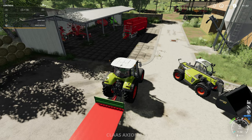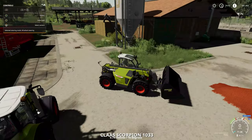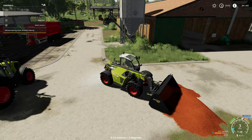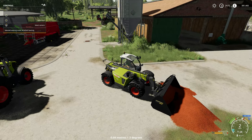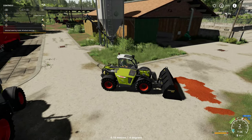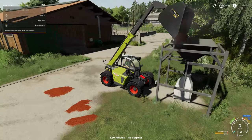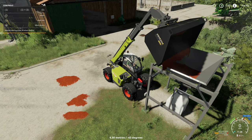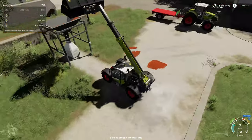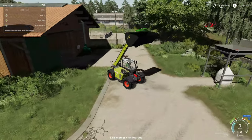Let's move on to the next thing - getting these big bags sorted. First let's do the seeds because I'm going to sell these straight away, and then we can do some pig food because the pigs really do need some soon. Let's fill all this up and try to do at least a couple of bags. There we go, that's done - as easy as that.